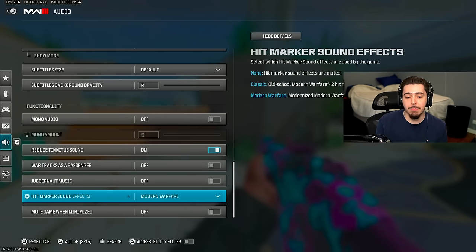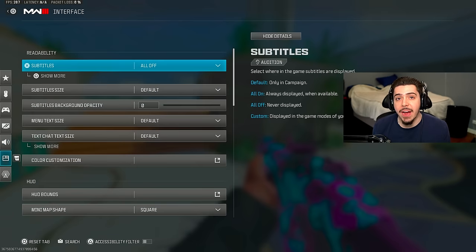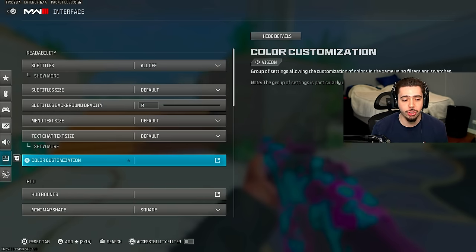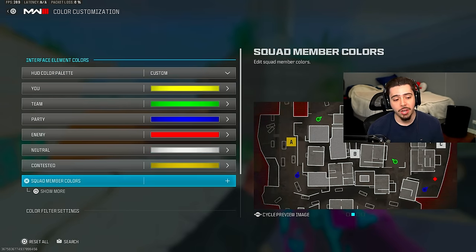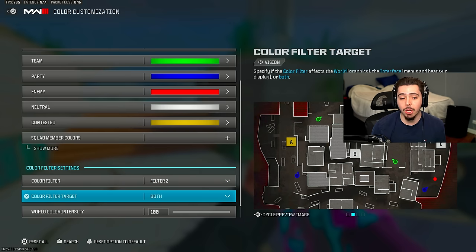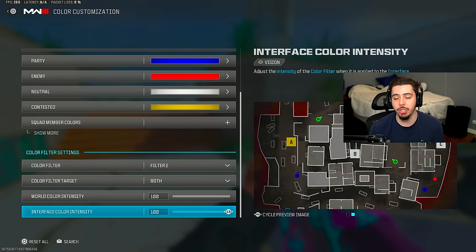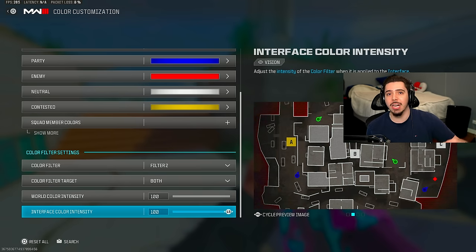Juggernaut music is off. Hit markers is Modern Warfare. Moving on to interface settings — subtitles are all off. For the color customization cheat code: come down to color filter settings, set filter to color filter target to both, and make sure these are both at 100. Your game is going to be so much more vibrant, all the colors are going to pop out at you, and it makes your game look absolutely beautiful. A lot of people don't mess with this — you're going to want to.